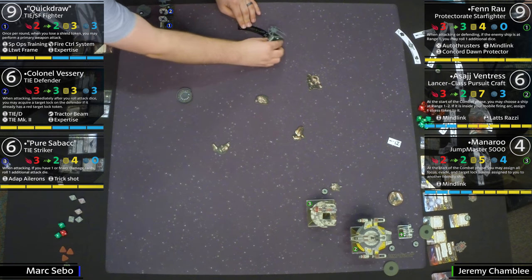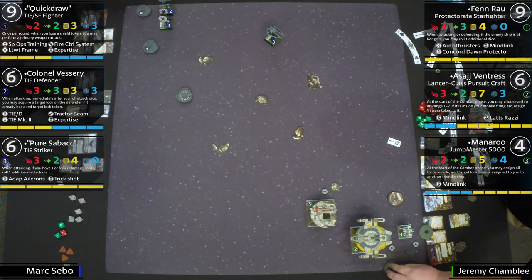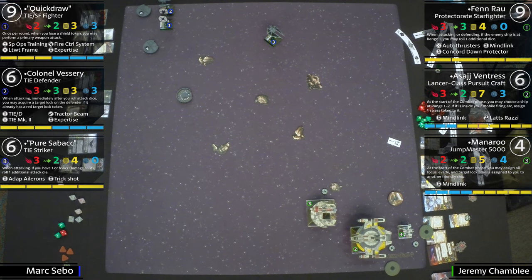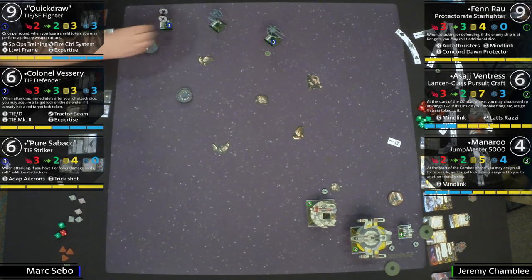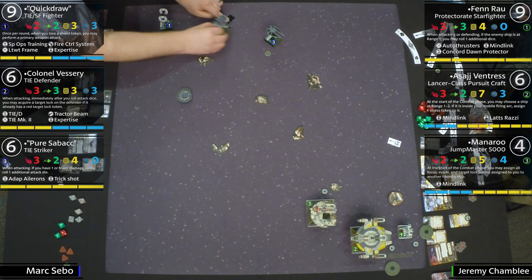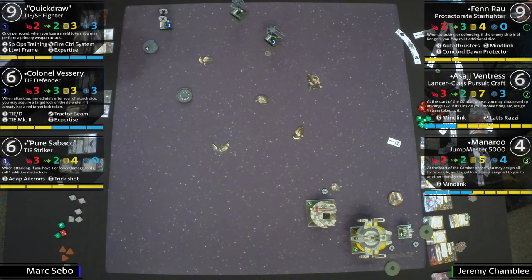Trick Shot gives extra dice when the attack is obstructed. I think this is important to know — Zach is doing all of this from memory, because he was down in San Antonio and played against these lists. So what's it like to approach these lists? Did you expect to come up against Quick Draw, Vessary, Pure Sabacc?